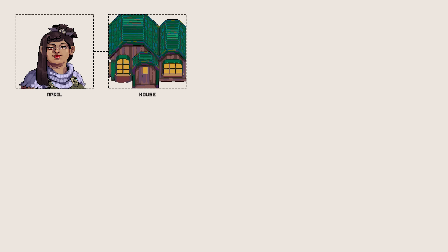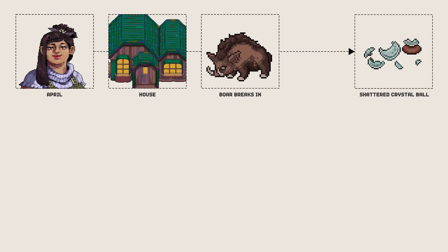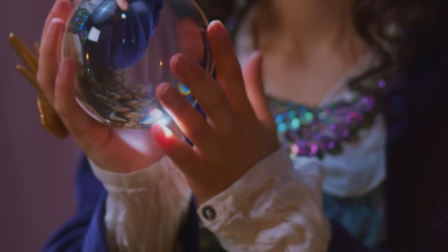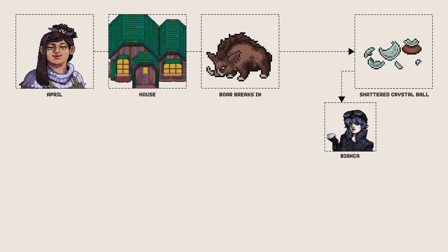For a quick summary of the quest: the character April had her house broken into by a boar. It destroyed her home and, more importantly, destroyed her crystal ball that she uses for fortune telling. The player will help her create a new crystal ball. First, the player needs to find a method of extracting a large quartz crystal, which can't be done by your current tools. You will need to speak to a specific NPC to obtain a stronger tool.